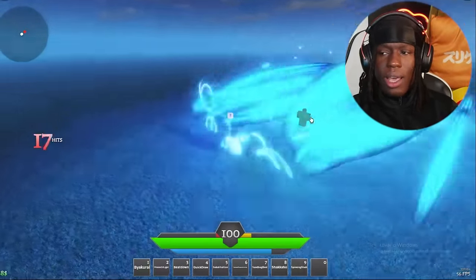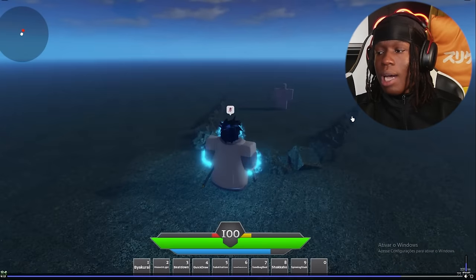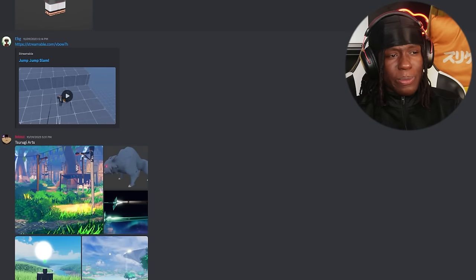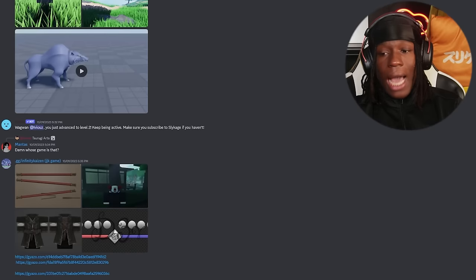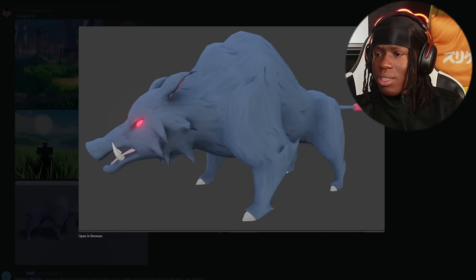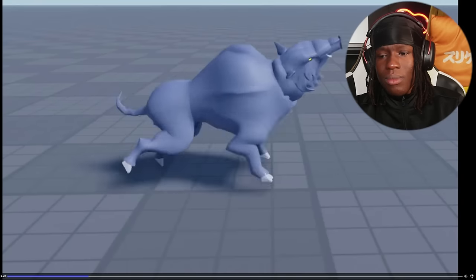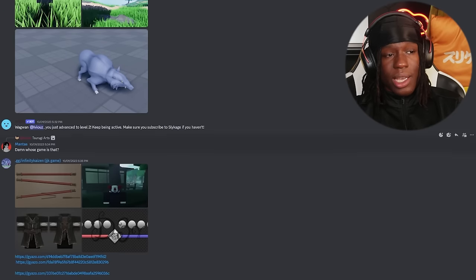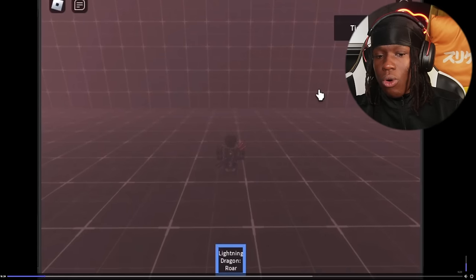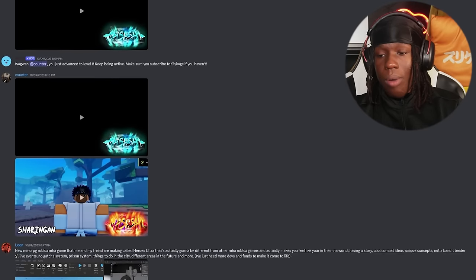I don't know why y'all are posting character models in bikinis but we'll move past it. This is a Bleach game — Sara Metraleta. Very very cool — dope effects. I'm actually really proud of y'all. Y'all are going crazy in this development channel. Thank you guys for sending stuff in — I didn't expect to get nearly this amount. Another SAL game — Soul Online is surprisingly popular on Roblox. There's a huge market for an SAL game right now.